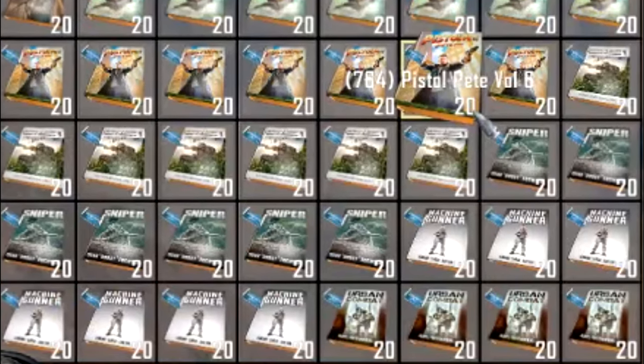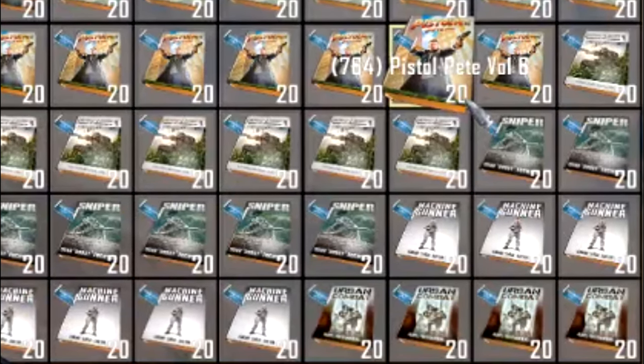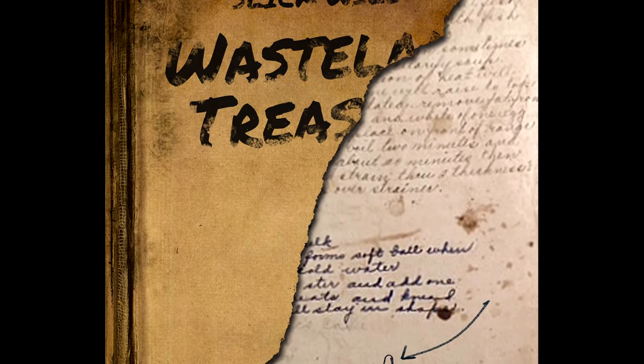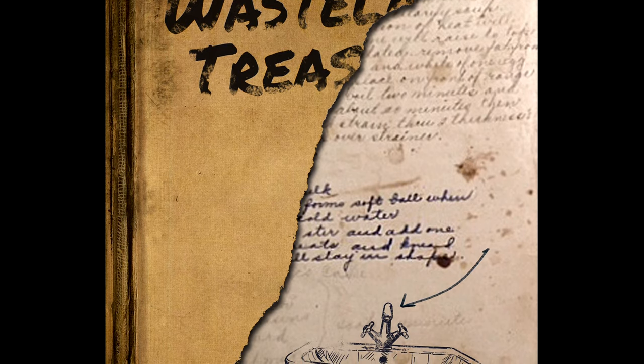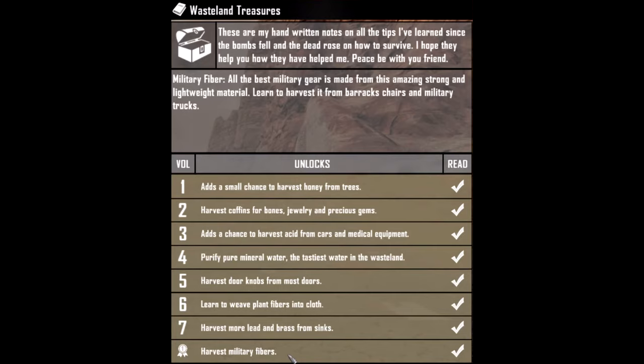The Automatic Weapons collection is all about doing more damage with automatic weapons, having to do less maintenance on them, and crafting short-range incendiary ammo. If you get all of them, you have a very high chance of dismemberment if you keep shooting the same target. The Wasteland Treasures book is all about figuring out how to get more stuff from buildings. One book teaches how to get water from murky water using coal, and you can also make cloth from plant fiber.